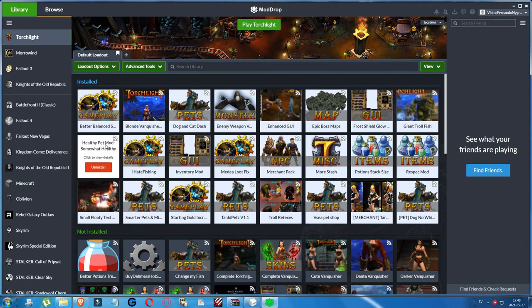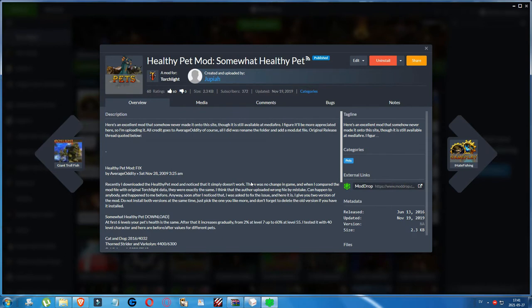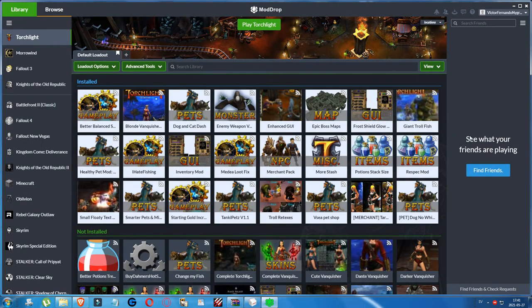Then there is the Healthy Pet mod. It increases the health of the pets — another mod that makes the cats and dogs better. It was originally available at Mediafire and someone uploaded it here, with all credit going to the original creator.